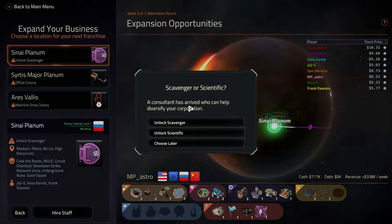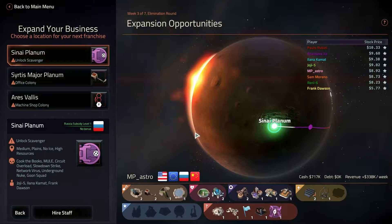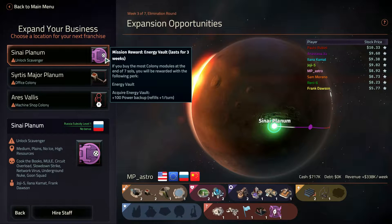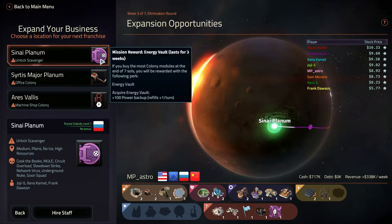The Hocosolos have arrived and we're going to help diversify our cooperation. I'll unlock Scientific, I think. So we can get a power backup — that might be good — but we have wind turbines, they're active all the time.